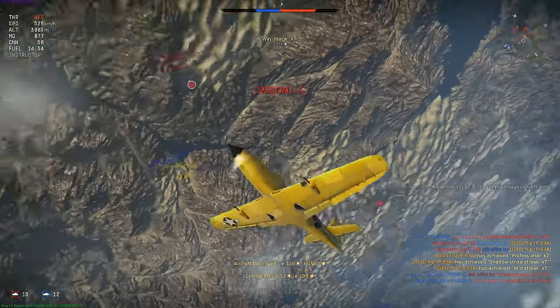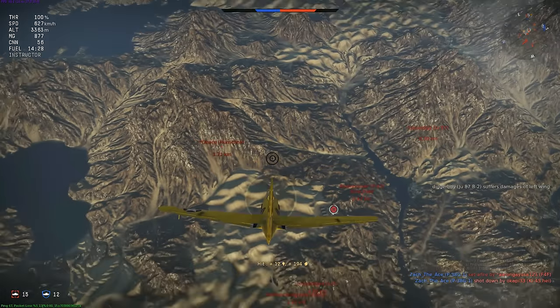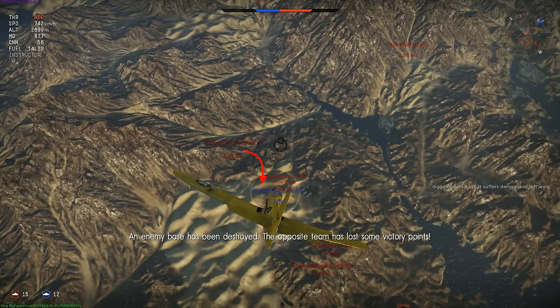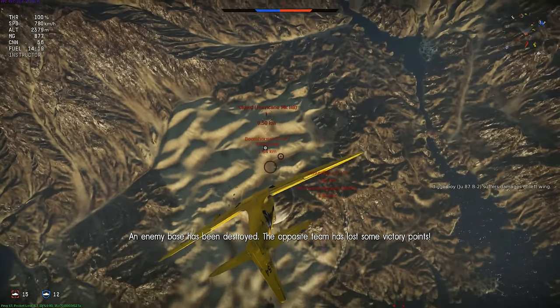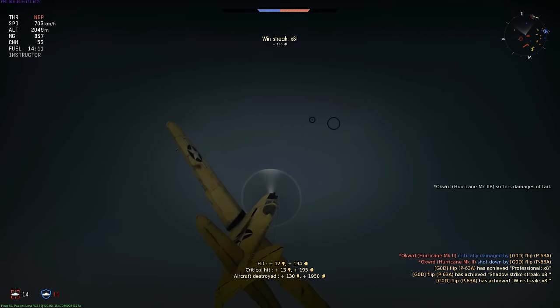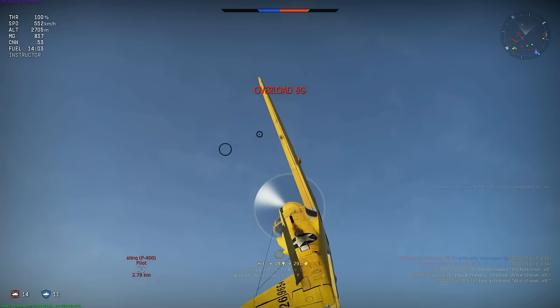You have to learn to multitask and concentrate on the roll angle of your plane even while you're shooting. Guest pilot Flip will demonstrate that in a diving attack on a Hurricane. The Hurricane begins a right-hand turn, which would force him to pitch down against the natural lift of the wings. Instead, he rolls the plane upside down and continues to roll even while lining up the shot — making a difficult kill look easy.